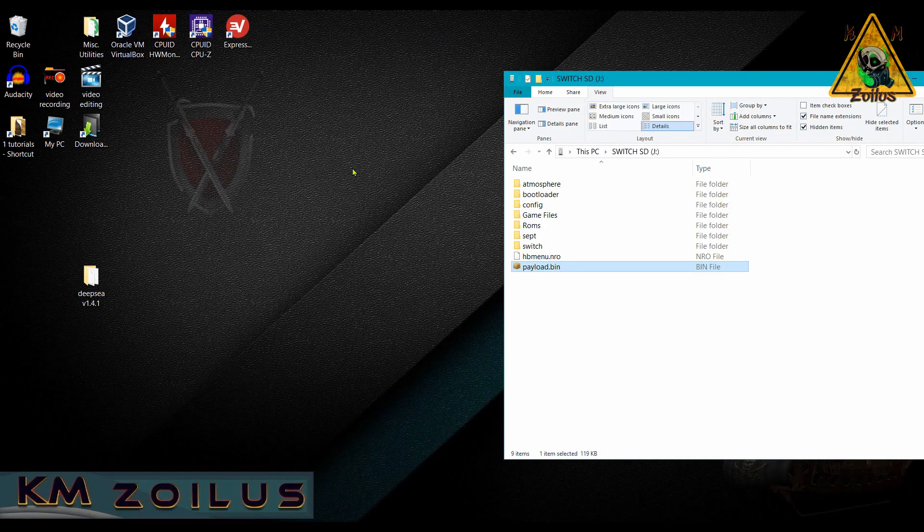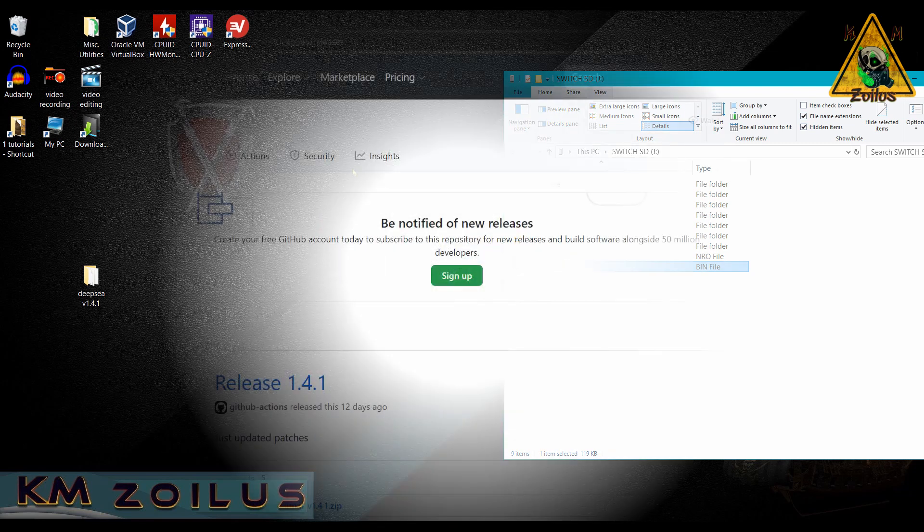One last thing to cover: there's a possibility that after you do all of this, your backed-up games may not work — some might, some may not, or possibly all of them may not work. This is not Deep Sea's fault; this is just what happens sometimes when you switch from one all-inclusive package to another. This also tends to happen whenever changes occur regarding sig patches. Even within Cosmos you may have experienced this before — during a big update some or all games would not work. If you do experience that, tune in till the end because I'll walk you through a couple of things you can do, including one surefire method to get them working again.